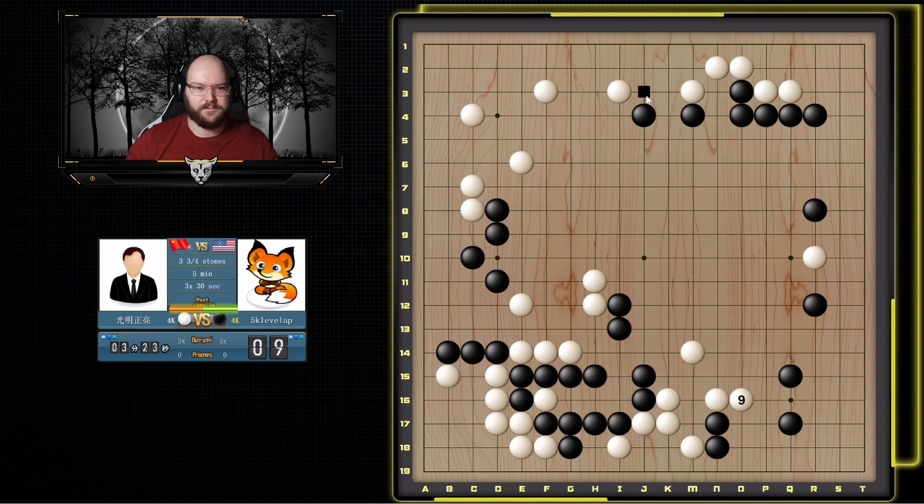I could play here but then he takes the corner. I think I'll run this way — now that I have stones up here I'm starting to build something in this area. But I also don't want to make the connection too easy so I'm going to push once here.